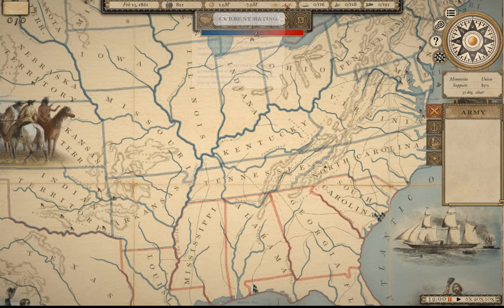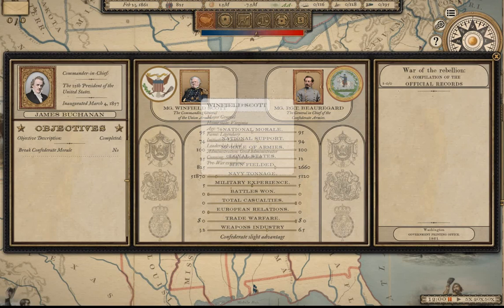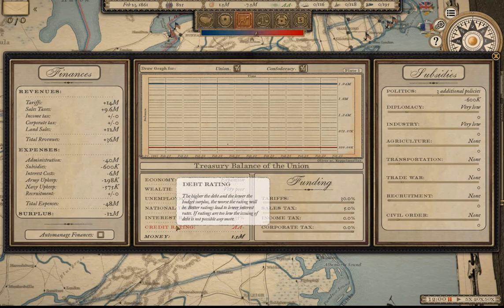You have your current treasury, surplus, current debt rating, railroad capacity, and your menu bar. The strategy tab shows your current commander — Winfield Scott, essentially your chief of army. In the finances tab you can set financial policies; there's a quick overview of national debt, interest rates, and credit rating. Higher debt and lower budget surplus means a worse rating, and better ratings lead to lower interest rates.